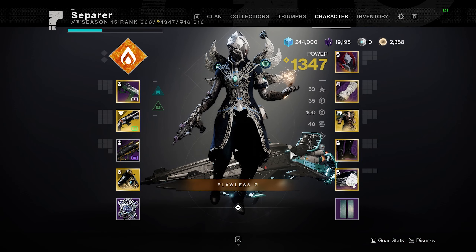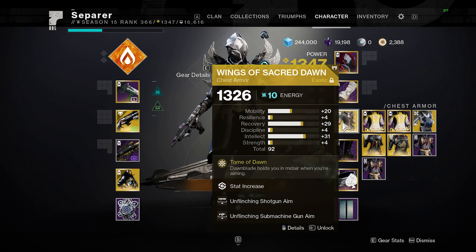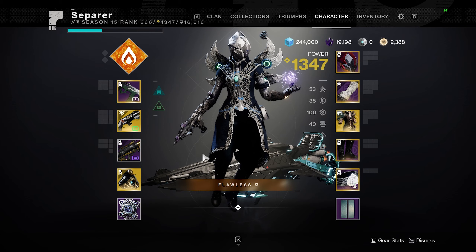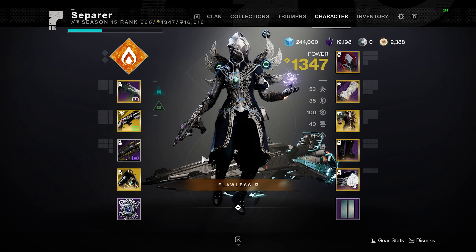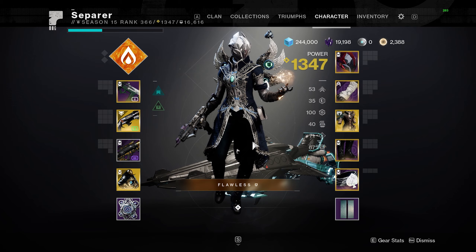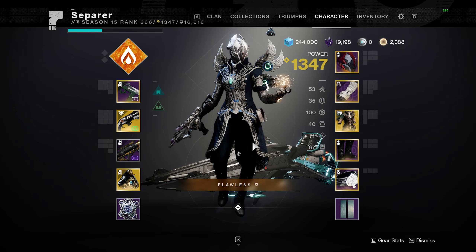It's really fun to light everybody on fire and you're going to win a whole lot more of your one-on-ones because you're going to throw people off by being extended in the air. You're going to have damage resistance, which makes people have to four-tap you with hand cannons. They can't flinch you. It is amazing. I used it on Bannerfall with Messenger and I was lasering people. Let me show you a clip real quick.